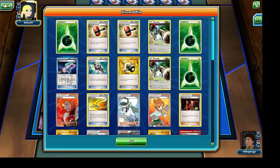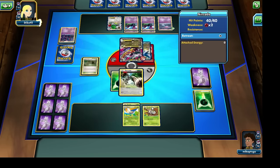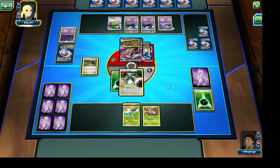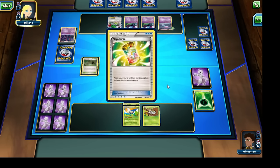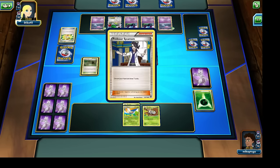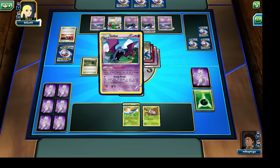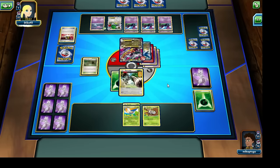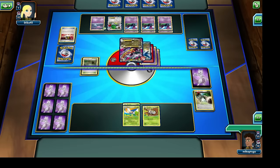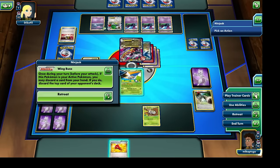We don't have a single card remaining in our hand, so we're really at the mercy of whatever card we draw next. Ideally we get Juniper, or Professor Birch's Observation would be good as well. I really don't want to draw an N at the moment because I feel like that's going to help out our opponent by reducing the number of cards in their hand. The opponent is trimming down their own deck, so let's see if that backfires. Unfortunately, the Bunnelby is going to get sent to the discard pile, and we also haven't been able to get a single one of our Exeggcutes into the discard pile. Our opponent has two Prize cards remaining.